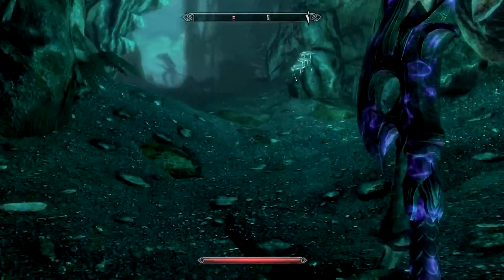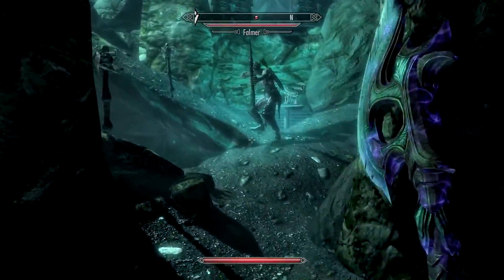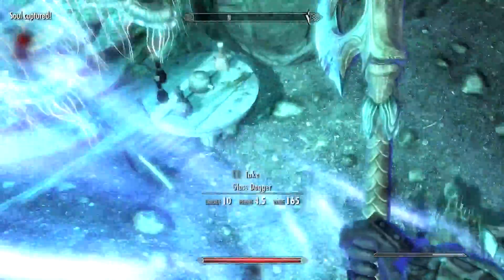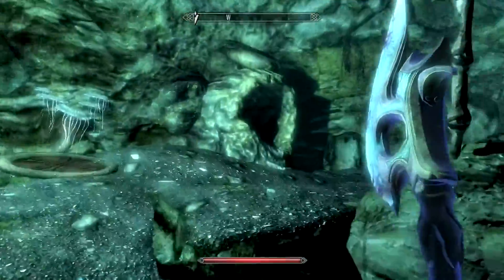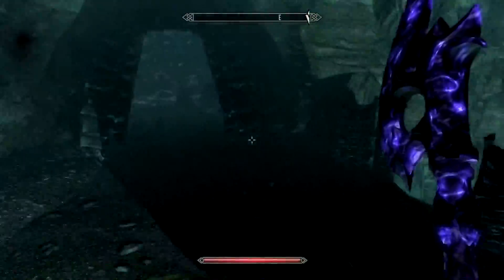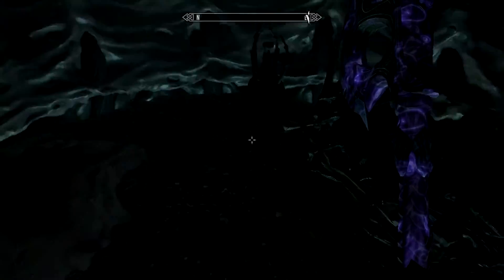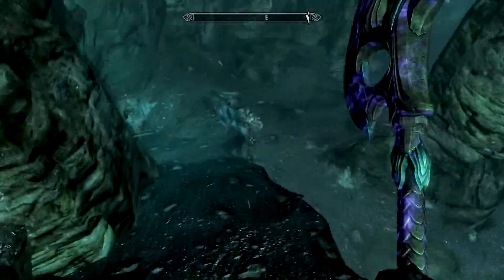Am I supposed to come up here? There are enemies up here. I'll kill these guys and then go back and see what I missed - just the one actually. Maybe this isn't the way to the Falmer, maybe this is a dead end. I should have grabbed the arrows - I don't care enough to go back. Dead end indeed - what's in the chest? You can keep the hunting bow, I will take the extreme. Every time.